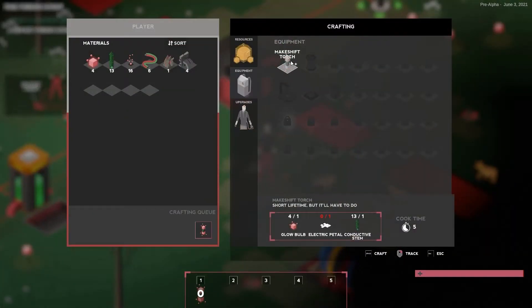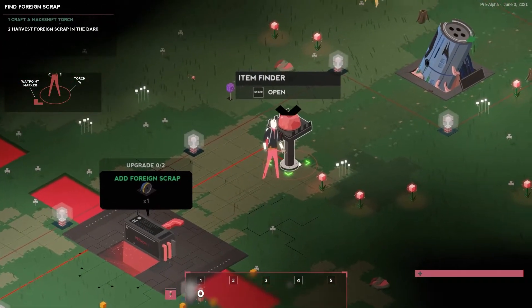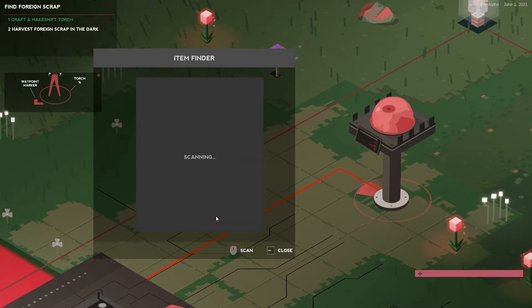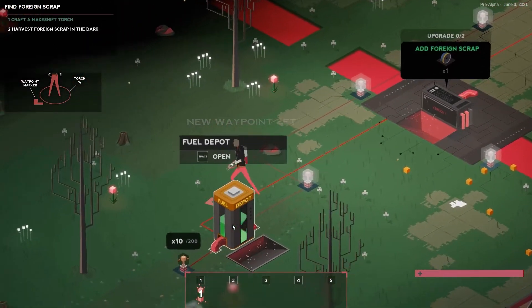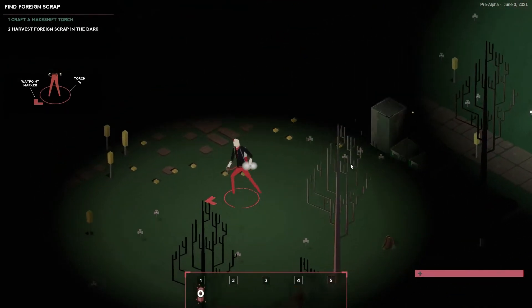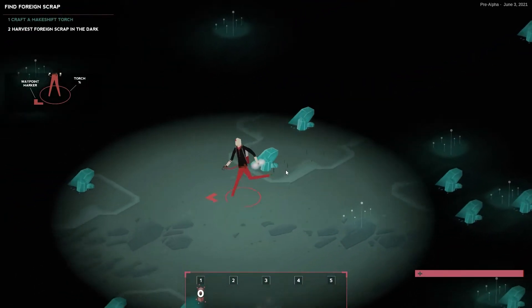I refuse to believe that anything can only be good or only be bad — everything has two sides to the coin. How we as individuals approach certain situations is the only defining factor. Now this android has a torch so that he can travel out into the dark, brave the fears of the dark, and go find some foreign scrap.